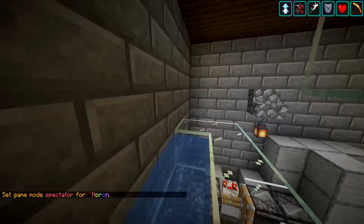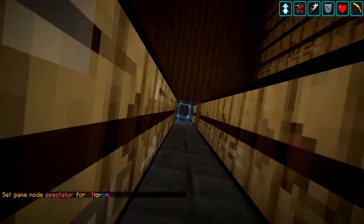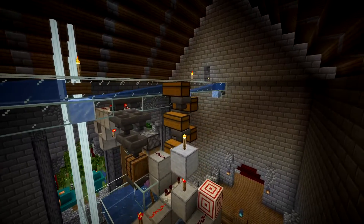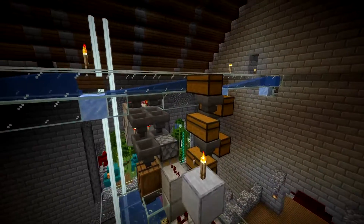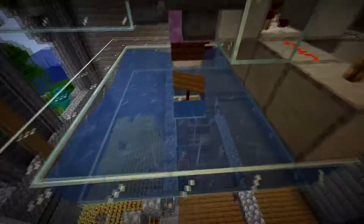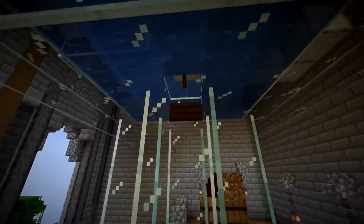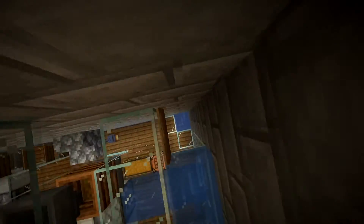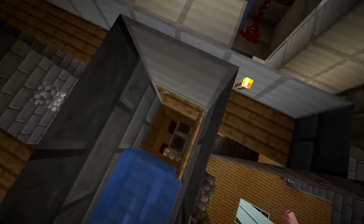I made this shulker box loader and plugged it into an early point in the system. The items go through, we get the deep slate out, it goes into the shulker box loader, the shulker box is broken into this water stream, and we make sure it falls straight down into the collection spot.